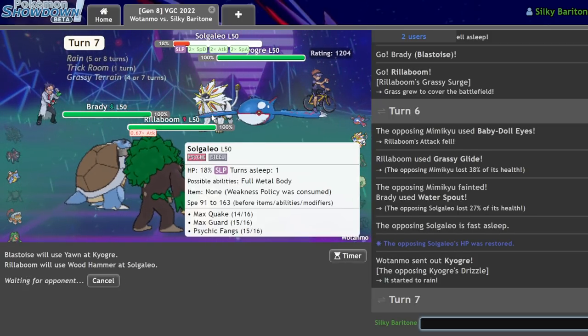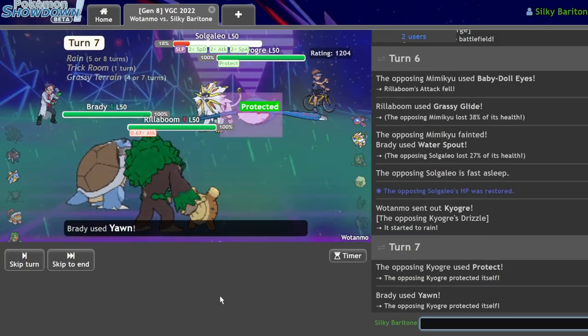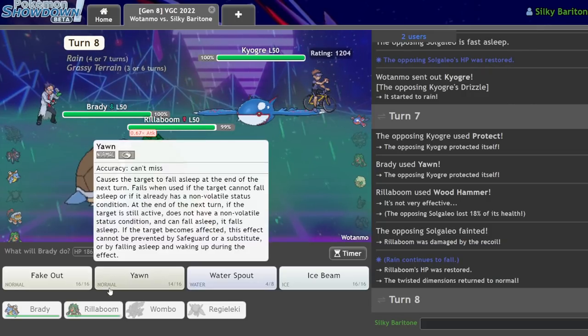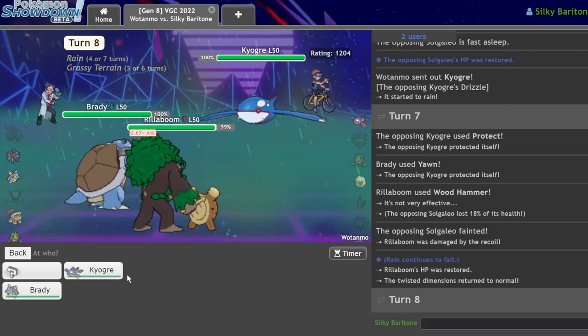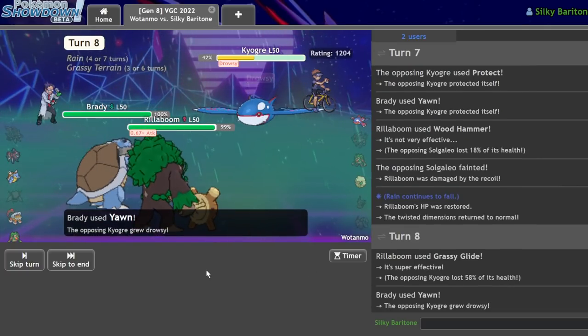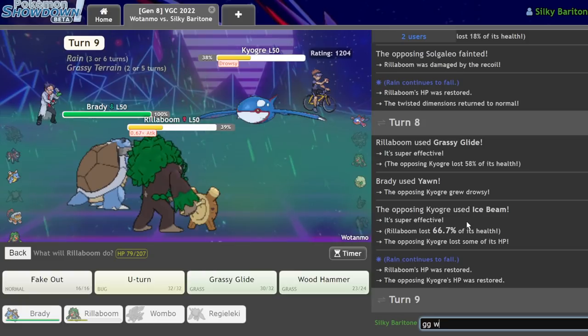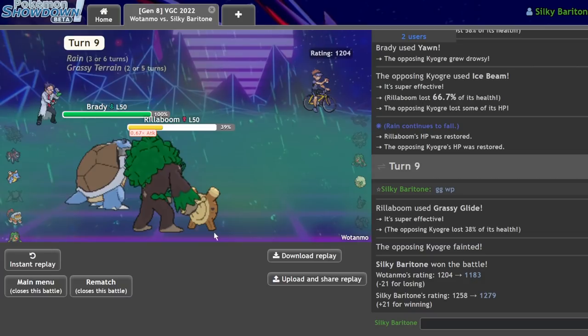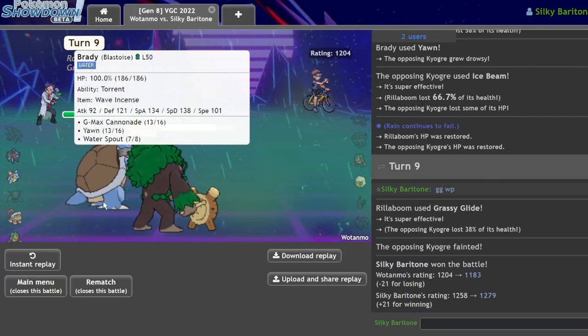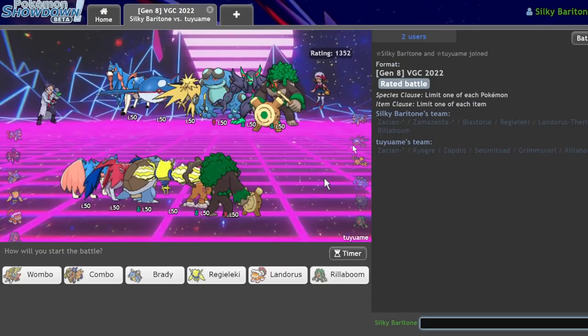I should be able to go for Wood Hammer on the Solgaleo. I'm going to say I'm probably slower, so I'll go Grassy Glide — too risky at minus one. Don't wake up... Don't wake up. Good game! Go for the Yawn and Grassy Glide — that should just wrap it up. It's a Life Orb Kyogre. Good game, GG. So yeah, I think that Rain Dance combo is going to be good. That Yawn definitely clutched us the game, though.